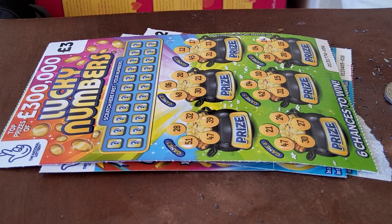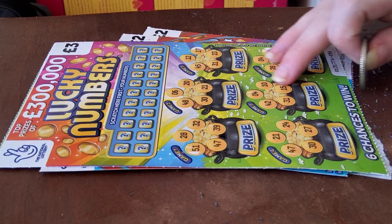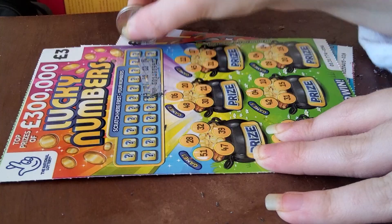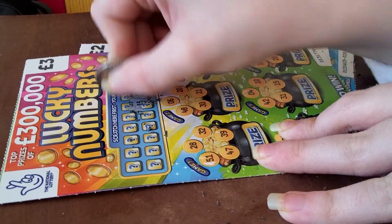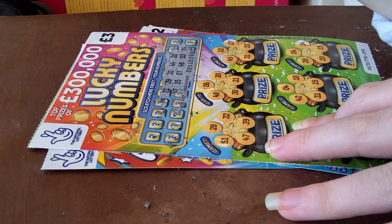So this is card 56 and 57, unlucky numbers. Our numbers are as follows, and I've got to match any five of them.